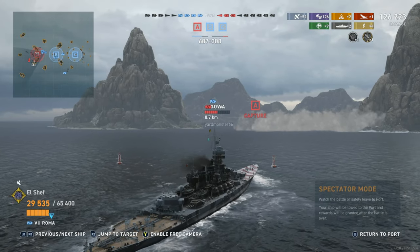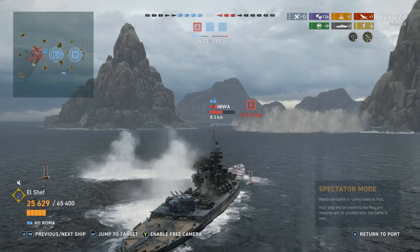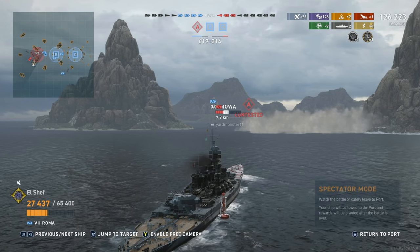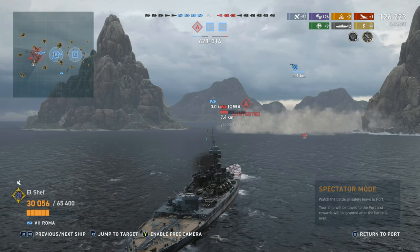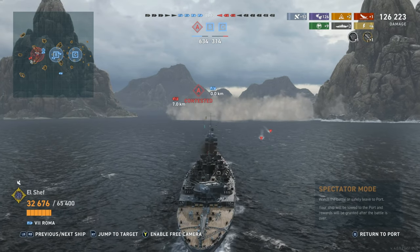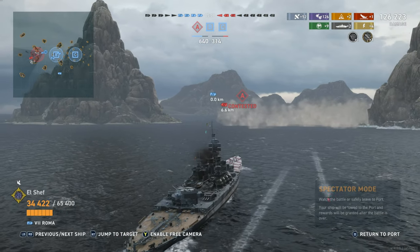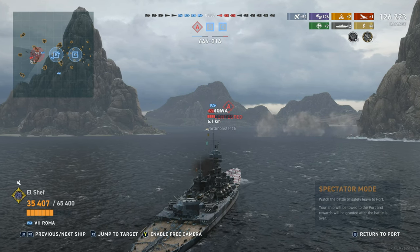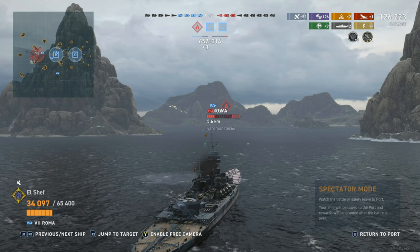We did everything on our side of the map to hold for as long as possible against insurmountable odds. Our teammates died quickly, leaving us against the Lightning, Cleveland, and Iowa all at once. The Roma comes in, takes a torp, then has a beautiful shot at the Iowa and slaps it broadside. Going broadside in an Iowa is a risk — even heavy cruisers can citadel an Iowa with a good shot.